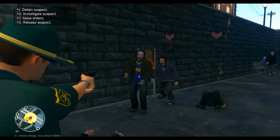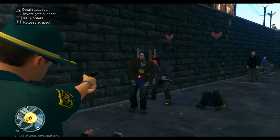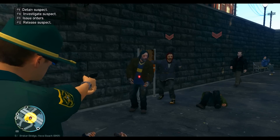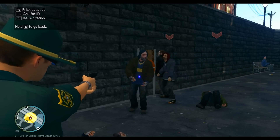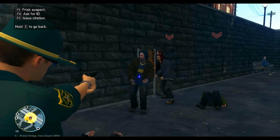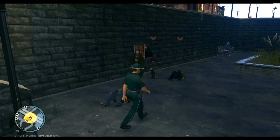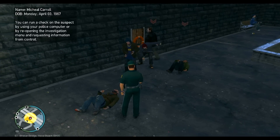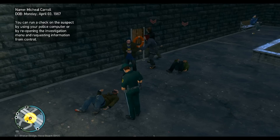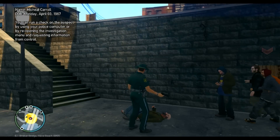After you aim your gun at them, you can hit E to make them stop, tap E again to arrest them, or hold E down to get a menu with more options. I'm going to hit F10 to investigate and ask for an ID. He's going to give me his ID, and now we have it.